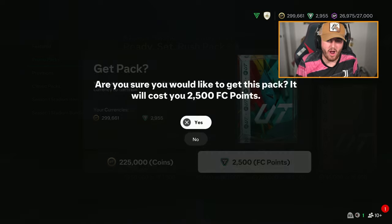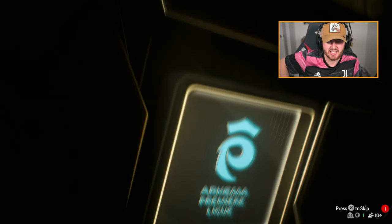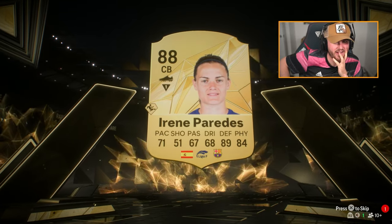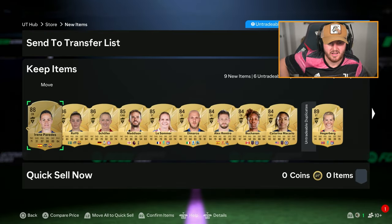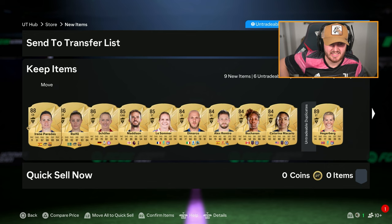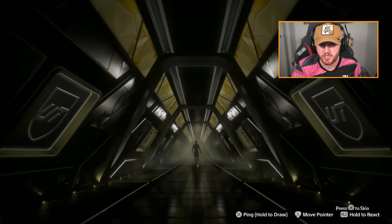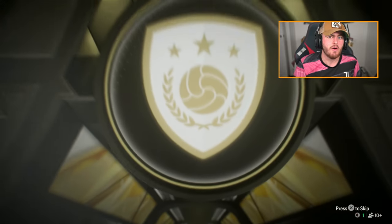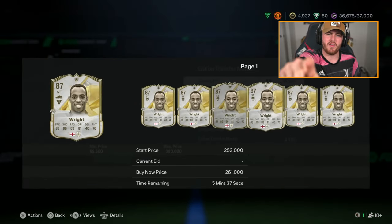I'm going to rip open the Ready Set Rush pack on my account now. That doesn't look promising — it is a walkout. Striker from Norway: it's Hegerberg. That is not promising at all. I was hoping for a special card. Any danglers? Rolfo, Shuler, and Madison — good for fodder at least, but just not promising. That wasn't worth it. Sean's pack to end off today's video — we're ending with an Ian Wright. I think we opened like 26 packs today, a little bit more than usual. We didn't get a Torres, Zola, or anything like that, but we did get some half-decent pulls here and there. Let me know what you've got in the comments, subscribe if you're new, and I'll see you lads later.